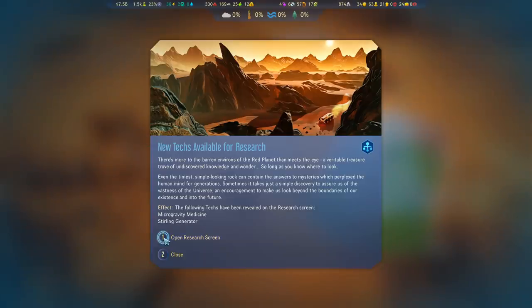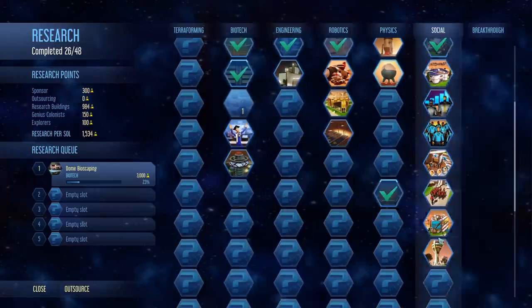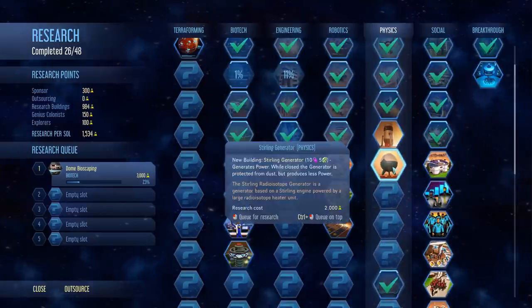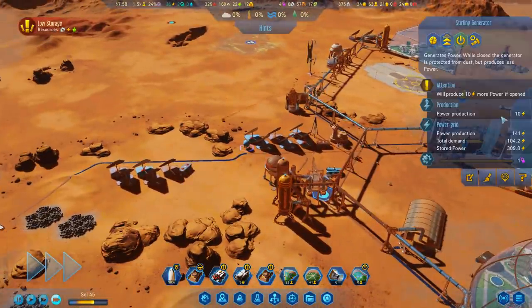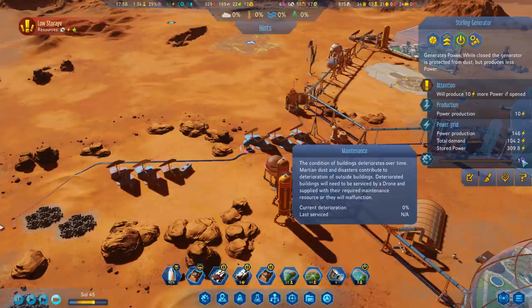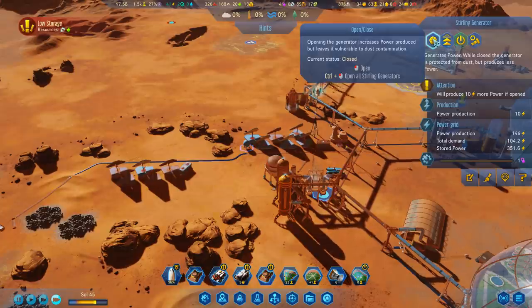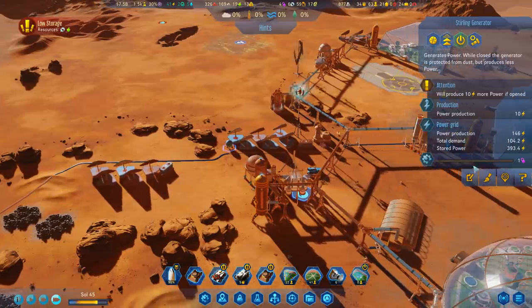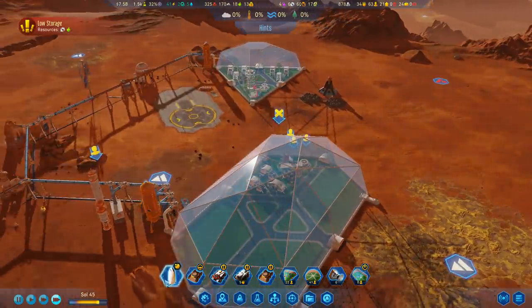Some more anomalies done. We're learning about a lot of different things, including how to make microgravity machines for medical centers. Also, a behavioral shaping sanatorium — that could be helpful. Also, the sterling generator if we want to build a bunch of these. These are not half bad actually, because what you can do with the sterling generators is they produce 10 power, only require polymers for some maintenance. If you open them up they produce even more power but become vulnerable to dust. If you leave them closed you get a little less power but they're pretty much never going to require maintenance. So they're pretty nice — very self-sufficient. I like those a lot.